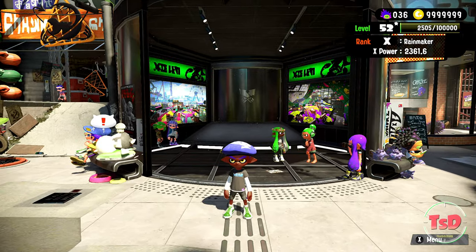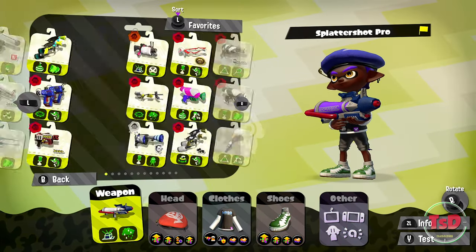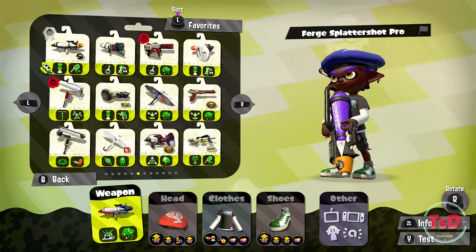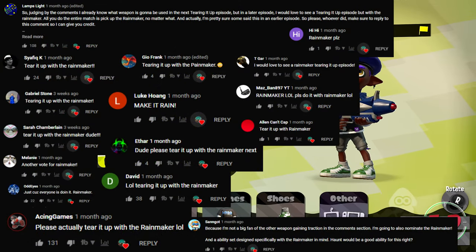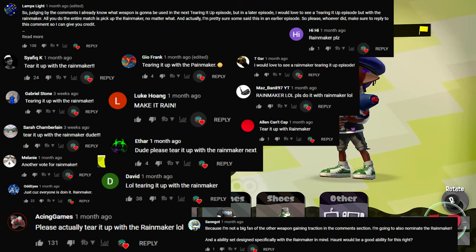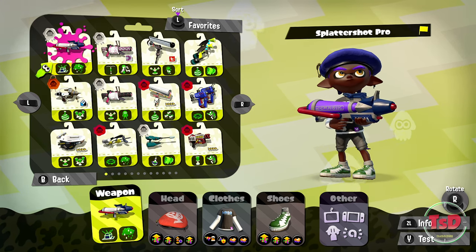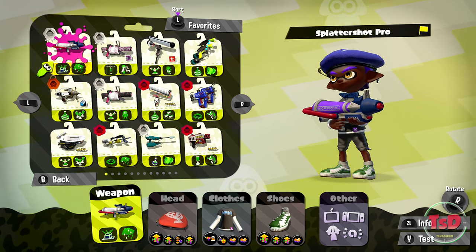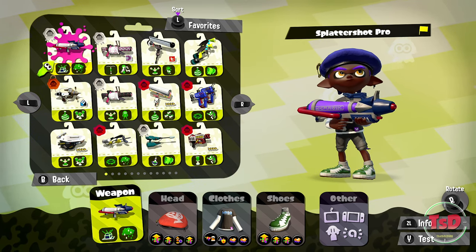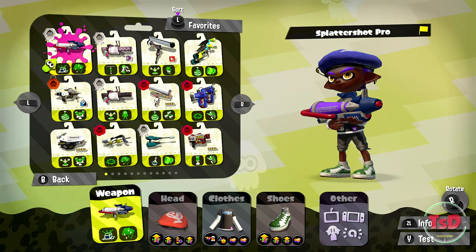Thank you very much for providing me with such chaotic energy and all that jazz. I can't even show the weapon because the weapon is not even here — I don't have the weapon here. Because the weapon is the Rainmaker. You guys have told me to tear it up with the Rainmaker for whatever reason. There isn't really much for me to explain in this video, but I feel like I'm going to use the Splash Shop Pro anyway and play Rainmaker, and try to grab the Rainmaker as much as possible.